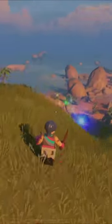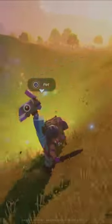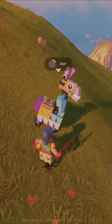So as you guys can see right here, I'm about to find the llama. And boom, there's a llama. So if you want to collect the loot from the llama, all you have to do is walk up to the llama and it will say pet.